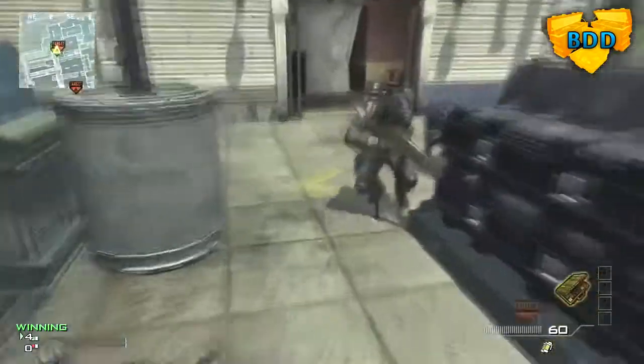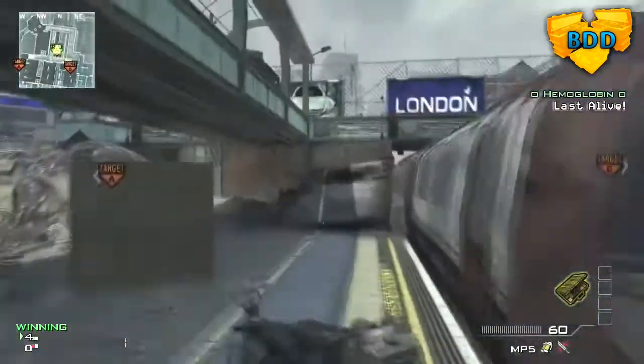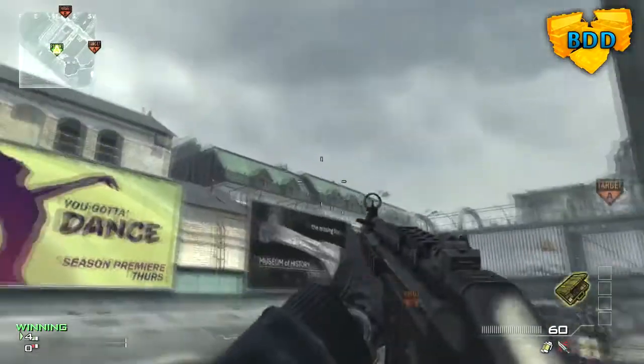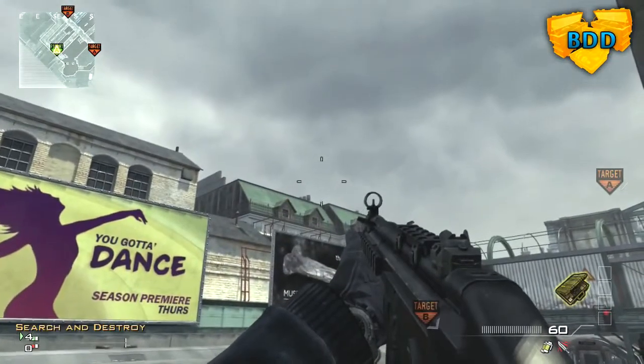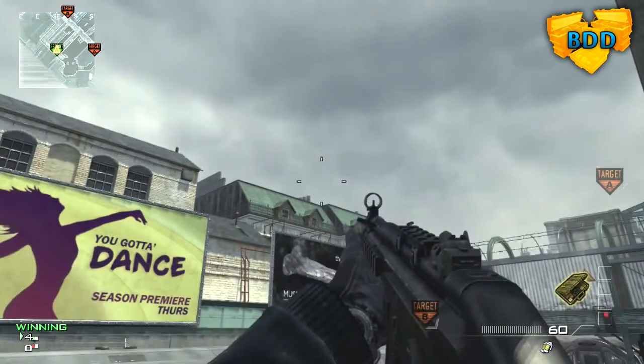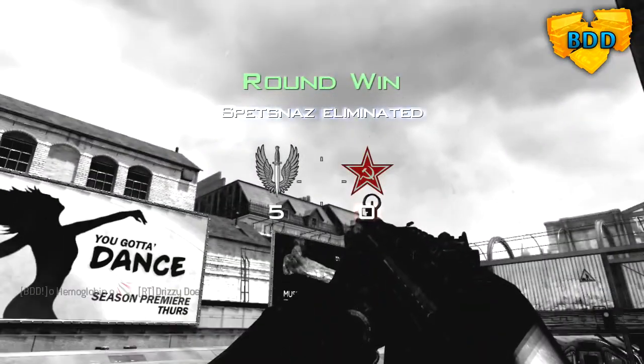For this one you want to get all the way up against that corner right there. You need a knife and a submachine gun for this, or an MP9 or something with the same size crosshairs. Get right in that corner and put the bottom of your bottom crosshair right in that little corner, that little peak. And you should get a cool bang shot.